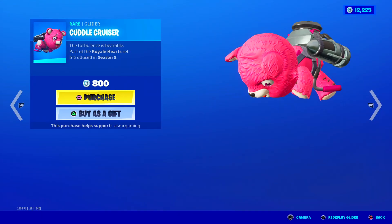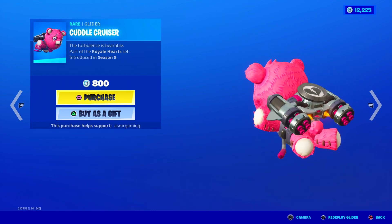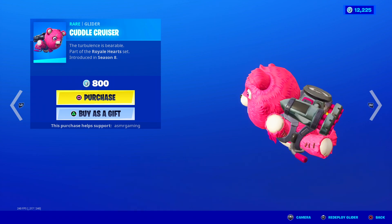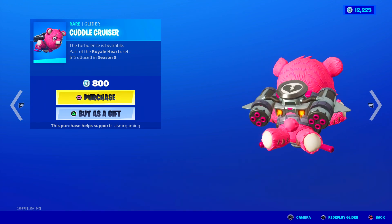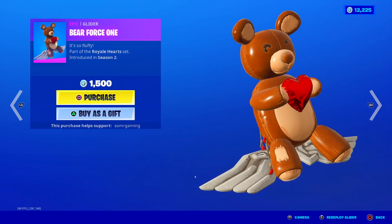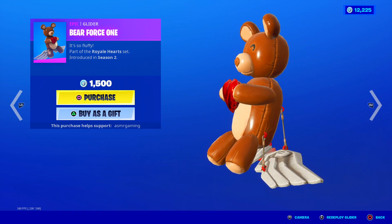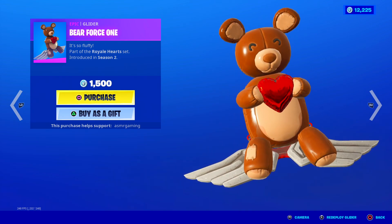Over here we have the Cuddle Cruiser Glider — nice to see this one back. It's a teddy bear with a jet pack, probably one of the most crazy and unique gliders in Fortnite, but I love it. The turbulence is bearable — get it? Funny little joke in the description. I like the design and the jet pack; very detailed. Here is the Bearforce One Glider. It's so fluffy. This one is nice too, but you barely see anyone using this one — barely. I'm gonna let myself leave with the terrible puns, but it's cute.